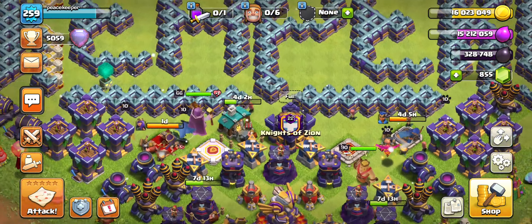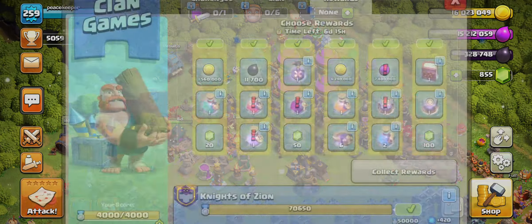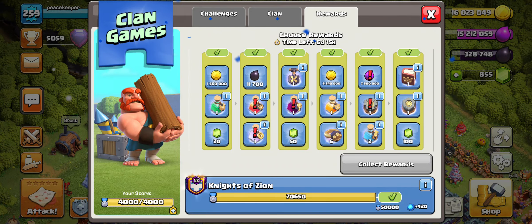Welcome back everyone to the Town Hall 16 series where today we are going to be claiming our Clan Games rewards. Right now what we are going to be claiming is going to be a little bit different because we do actually have a lot of stuff we can claim. So let's get into claiming these rewards.